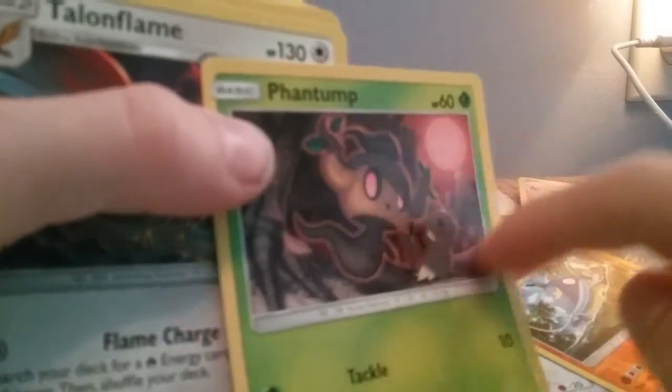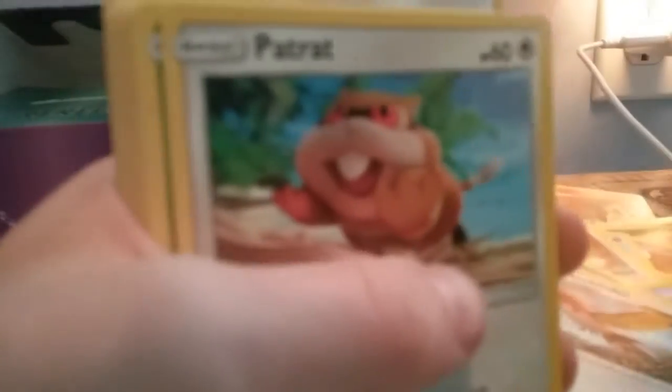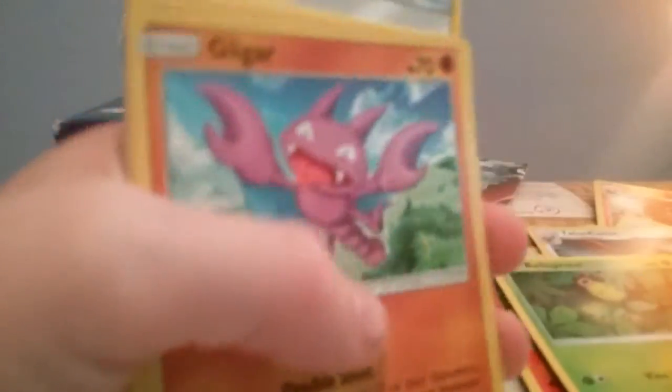We have Talonflame. Professor Dino actually got two of these. We have Lampent, Lampent again, Clefable, Alolan Vulpix, Slowpoke, Beldum, Phanpy, Fletchling — that's so cute — Alolan Sandshrew, Alolan Graveler. Look at this dude! We have Fletchinder — an evolution chain.